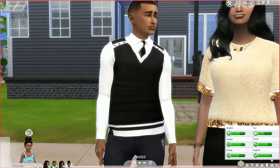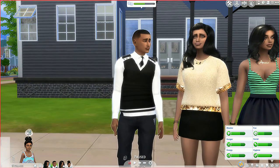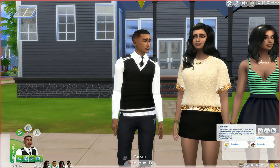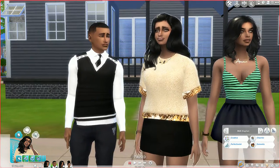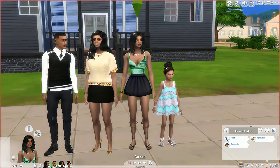Let me introduce you guys to the first sim. His name is Ordain — his traits are self-assured, ambitious, outgoing, and he has the domestic trait from his aspiration, which is Successful Lineage. Over here is Millie, the mom — she's creative, a perfectionist, cheerful, and she also has the domestic trait from her aspiration, which is Big Family.